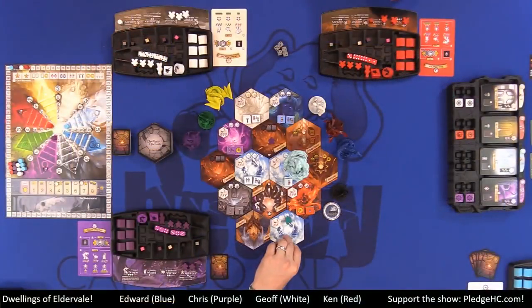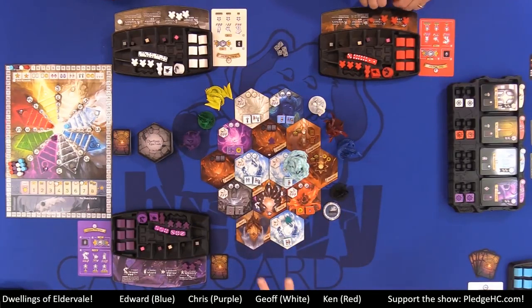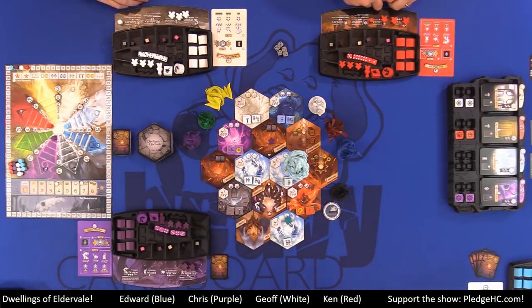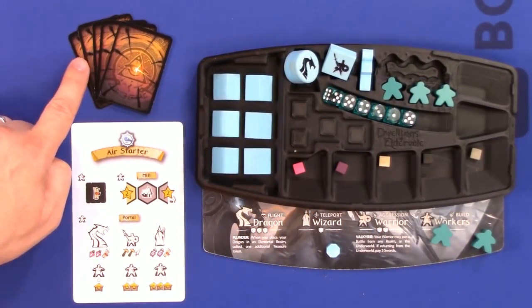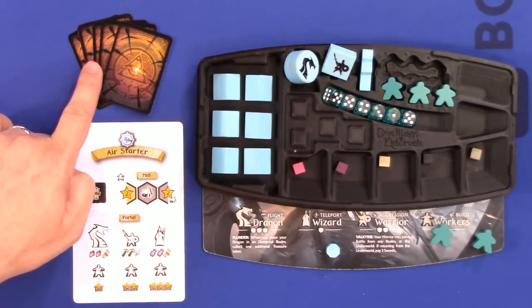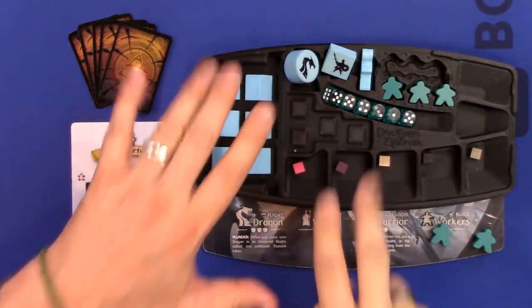On ruins, each named ruin has a special action that you must carry out. Starting with the mage tower: you can spend any two resources to draw three magic cards and add them to your hand. Everybody starts with five. You can add three, and then you must discard one from your hand. So you could have as many as eight or nine cards in hand, but you must discard one. At the end of your turn, your hand limit is seven cards.